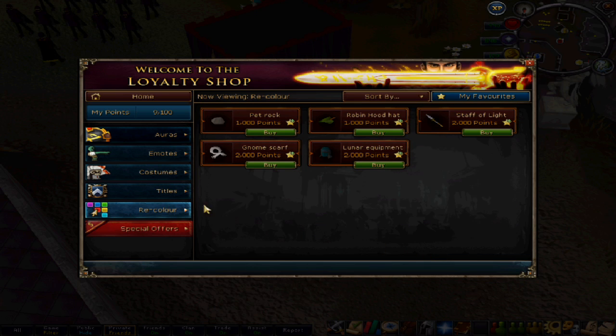Other than that, we have recolourable objects. They're going to release 3 of those, one being the Ring of Stone, which will allow you to change into a different color of a rock. So that's it for loyalty rewards.